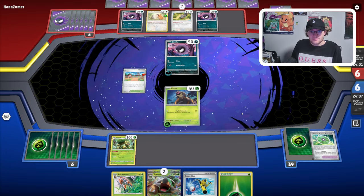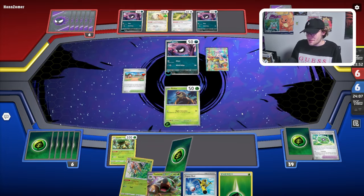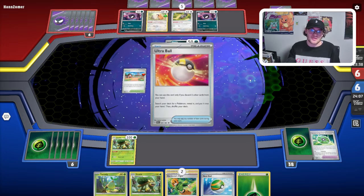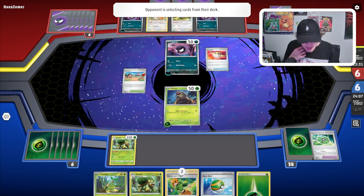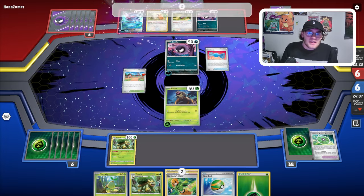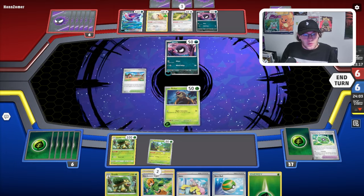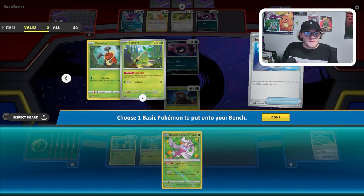They do get that third Gengar into play — well, they're Gastly, no Gengars in play yet. Let's see if they get the Rare Candy evolve. They are going to go Iono, which is actually great for us because our hands suck. We go into a pretty solid hand. Nest Ball plus Kricketot plus Artisan is going to be a guaranteed 120 damage, which we like to see. Gardenia's Vigor means we can accelerate some energy while drawing cards as well. They go Rare Candy Gengar. Gengar does 160 damage, which means they are three-shotting our Torterra as long as we use Gardenia's Vigor — we're not wasting an energy attaching it and dealing damage to ourselves.